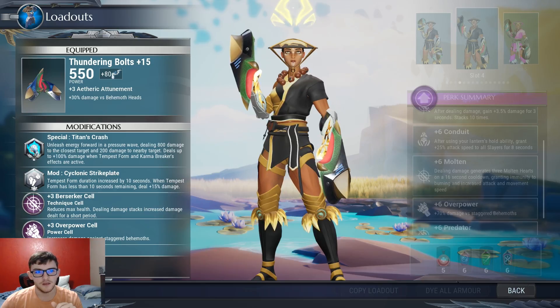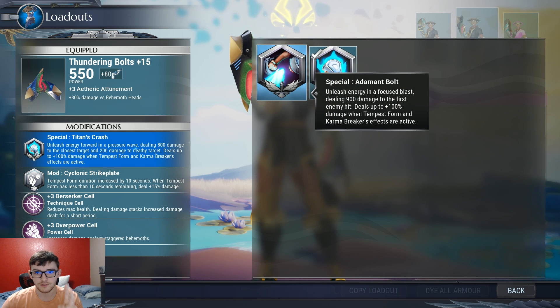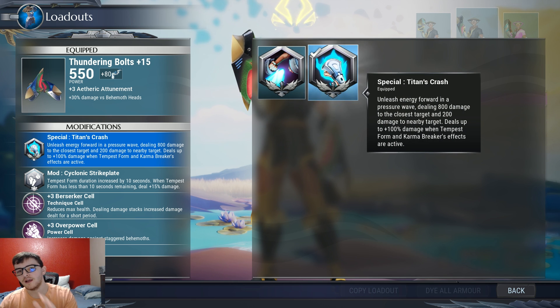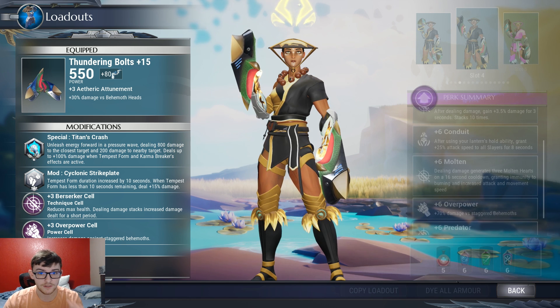For the build, I've got Titan's Crash as my special. It's better than the other special because it does stagger damage and is really quick to use. And if you look at the numbers — like 5k damage from Titan's Crash versus 7k from Admin Bolt — Titan's Crash also has an AoE attack that does around 1,000 damage, so you're doing about 6k damage plus stagger damage on top of that. This attack does a lot of damage.